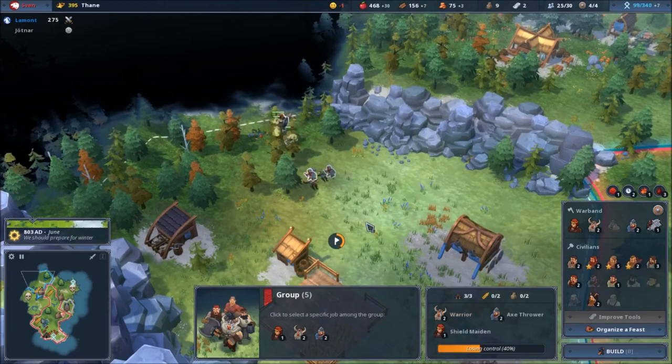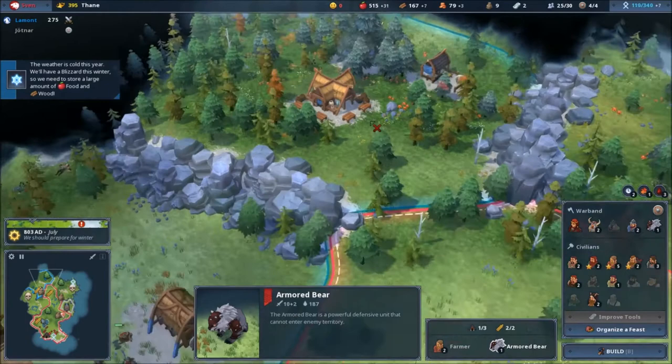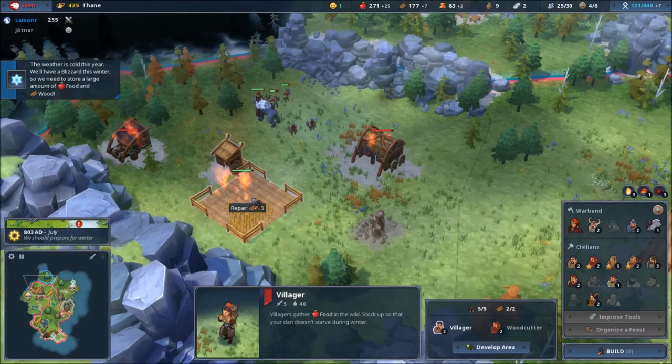There's a blizzard coming — a large bunch of food will be needed. They have some beautiful stuff here — I'm going to colonize it. The bear goes there. I need a peasant villager — come here, repair this. There's an extra work camp — don't need it.